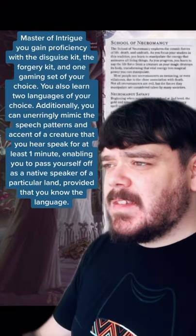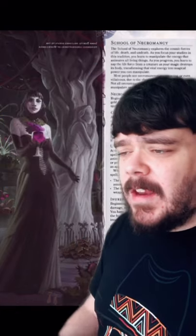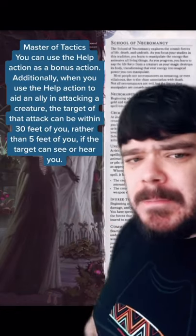The rogue has proficiency with a disguise kit and can mimic anybody's speech that they've heard for a minute. They can also use the help action from 30 feet away as a bonus action.